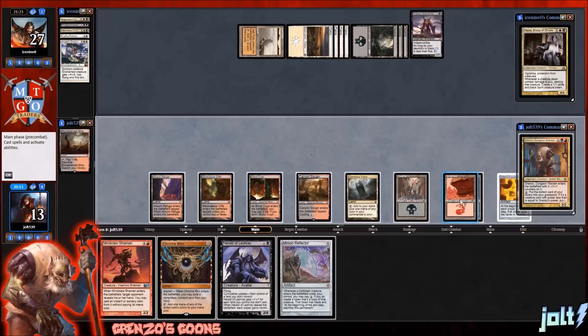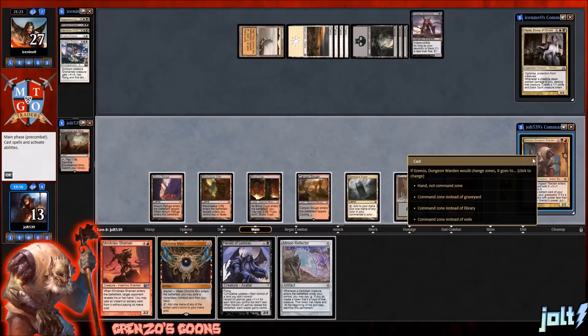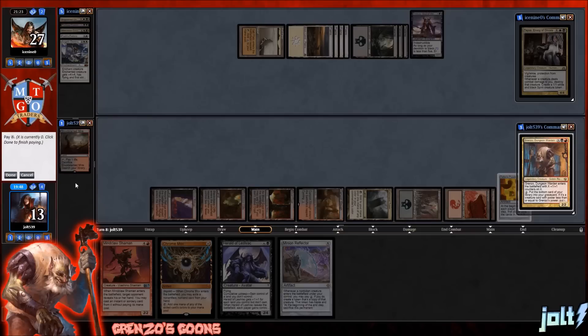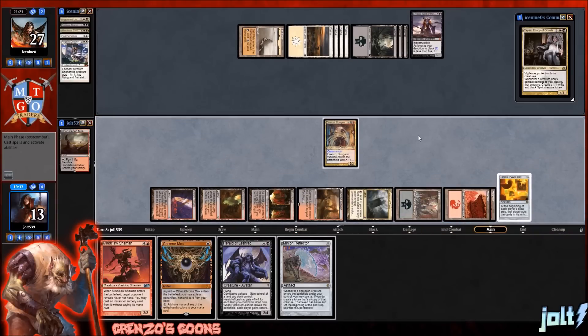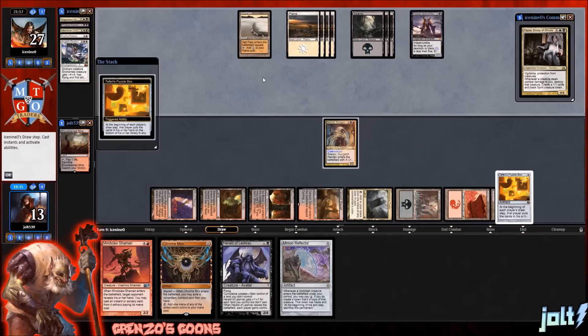Grinzo will be eight total mana — that is correct. I think I like going for Mindclaw Shaman just to kind of see what they've got. More than likely it's just some sort of removal spell. We're still going to be able to go for Mindclaw Shaman once we put it on the bottom. Herald would be nice to start gaining control of some of their lands. X is zero — get down Grinzo. I'm trying to figure out if we want Chrome Mox exiling Herald. I kind of like getting that pressure on our opponent, especially since we have Teferi's Puzzle Box on the battlefield really messing with their hand. If we can start gaining control, it puts them in a position of only going for sorcery-speed removal.